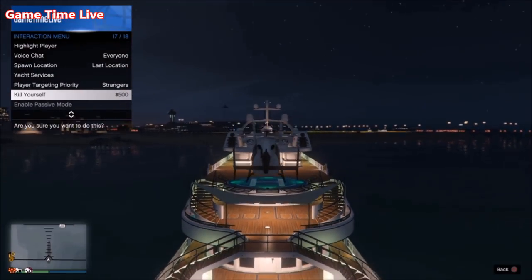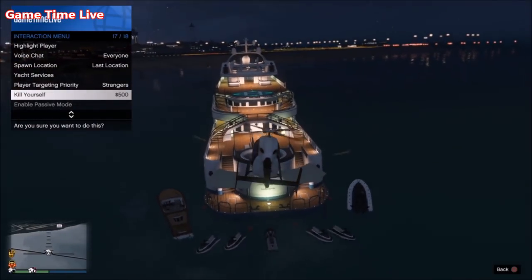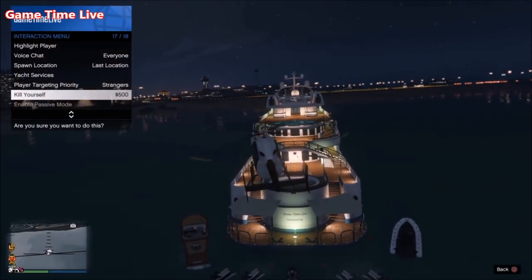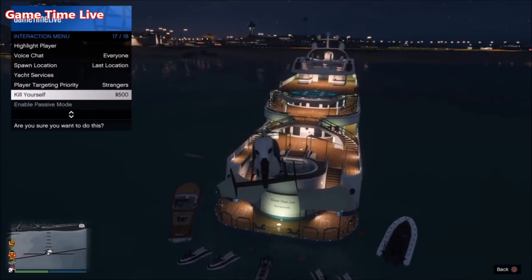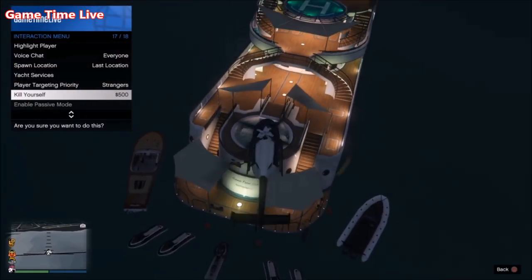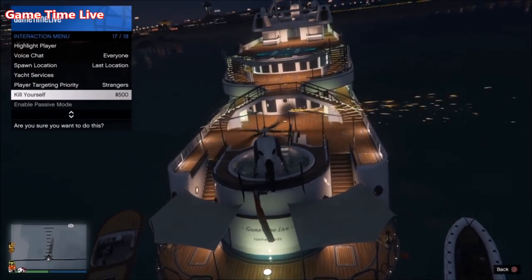Once you've got the pilot headset on, hold down your touchpad and scroll down to kill yourself — but don't click it yet. What you want to do is land inside the hot tub, and once you've landed and you're about to explode, go ahead and press kill yourself. There's no timing involved and it's really easy. Land inside the pool, then press kill yourself.